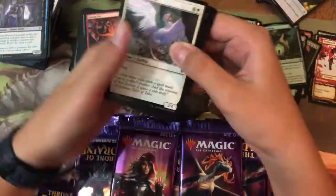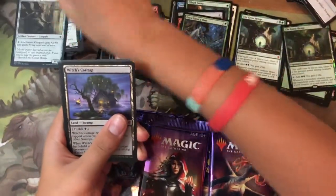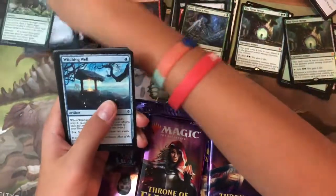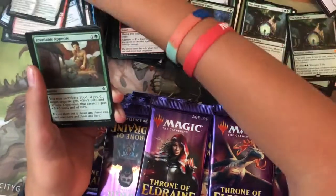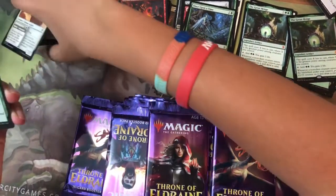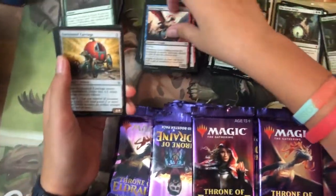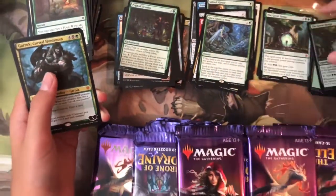Pack sixteen: Prized Griffin, Loch Dragon Gargoyle, Witch's Cottage, Merfolk Secret Keeper, Outmuscle, Witching Well, Foreboding Fruit, Ember of Fadden, Ardenvale Tactician, Satiable Appetite — ten commons, no foil. Uncommons: Lodge Dragon, Enchanted Carriage, and the rare is Garruk. A planeswalker!